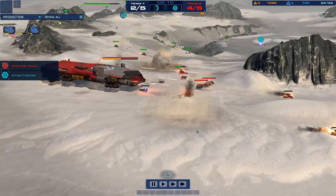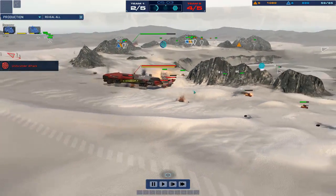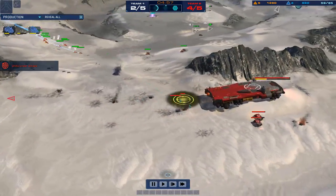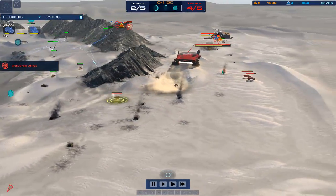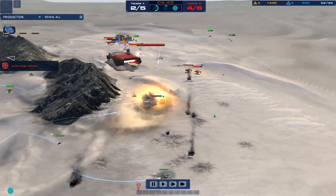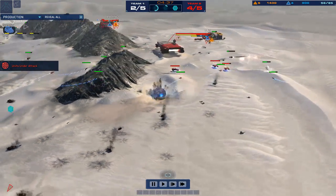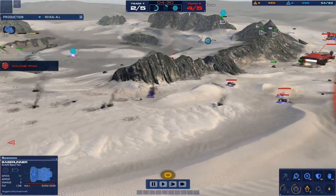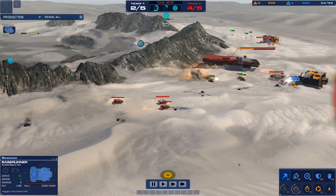Strike fighters are rallying up for another airstrike, but that base runner is already gone. Those AVs are looking to push through to the economy. Strike fighters focused down that missile ship and it is gone — the only AA that Bozo has to speak of is the base runners now. One of the strike fighters does indeed go down to the base runner AA, netting a very nice veterancy level two — plus one armor and plus ten speed. That is an 80-speed base runner right there.